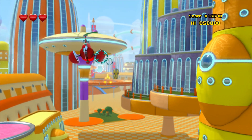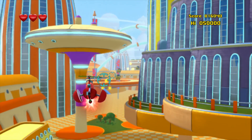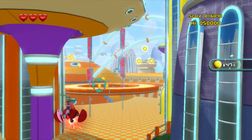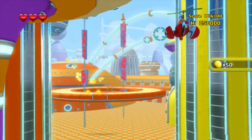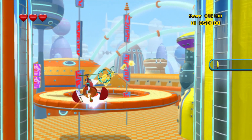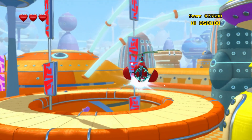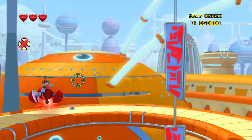Alright, so if you're on this level it's the exact same as the Silly stage. You can still fire, you can still do a charge shot just like Mega Man, and you can pretty much shoot any ghost that comes in your way. The highest score for this stage is 50,000 points.